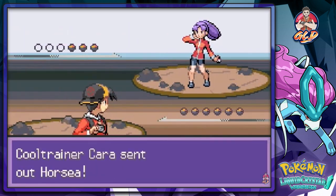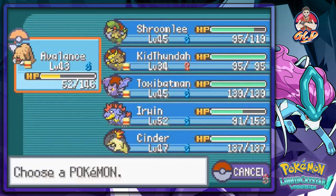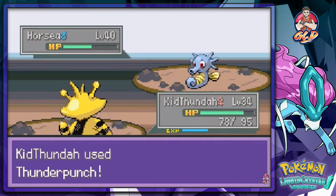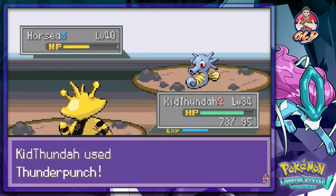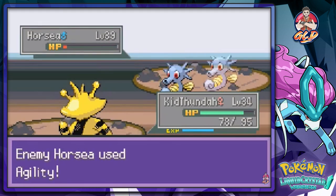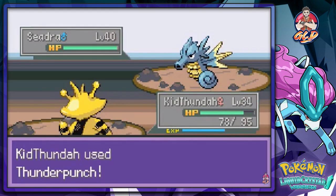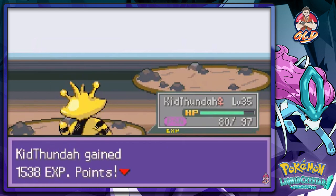Let's go - Kit Thunder, do your thing! Thunder Punch - nearly beat him, there we go! Kid Thunder kicking ass - making these Horseas its little bitches! Thunder Punches all the way - type advantages, you gotta love them. And I'm poisoned. That's nice. Let's heal our Pokemon right here.